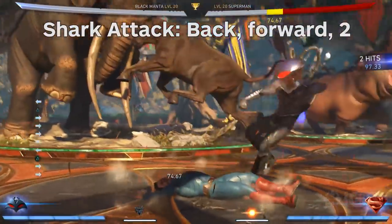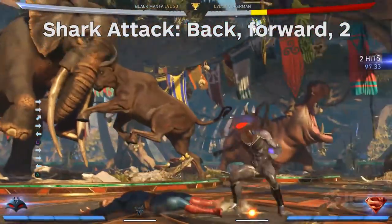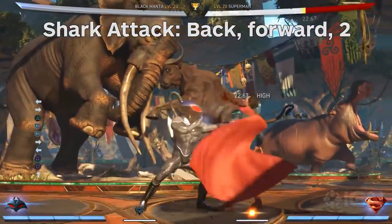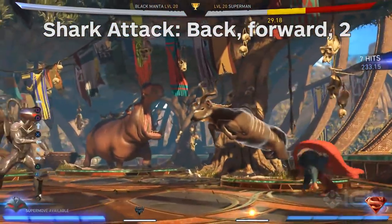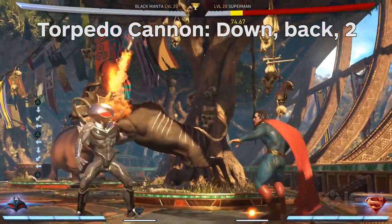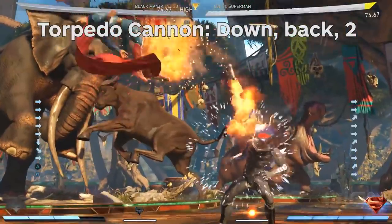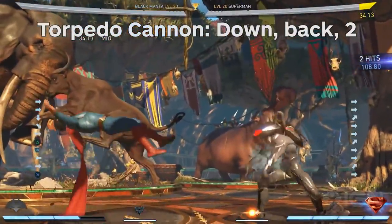Shark Attack is a fast dash maneuver and slam that can also be used to end your combos, or close the distance from a full screen away. Most importantly, it can be used in the air to end combos as well. Meter burn it to add damage and send the opponent a full screen away. Torpedo Cannon sends out a missile that shoots up and then moves in a set arc before exploding. It's great at controlling the aerial space in front of Manta, making it tough to jump in on him. It can also be enhanced to bounce the enemy for a combo starter.